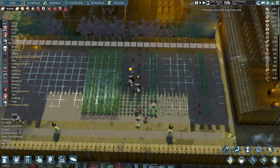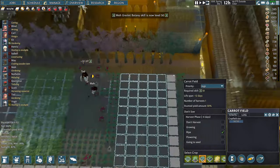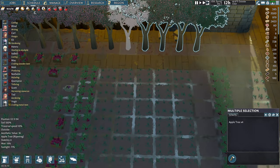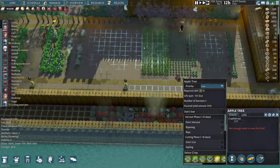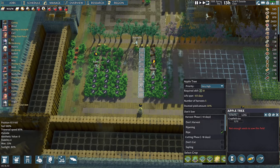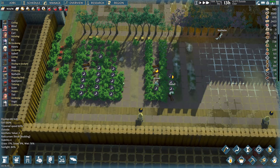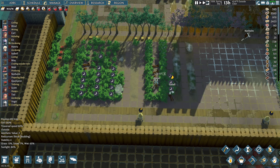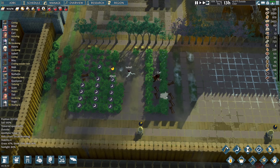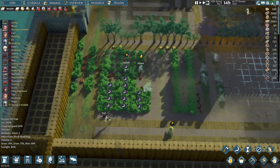We need to seed our new orchard — we can do that by cutting down some apple trees and getting the saplings back. Five should do. These are on high priority so they'll be planted first, then it will start seeding all other areas. Maybe I should have thought about leaving those bushes — the bushes in between will be fine though.